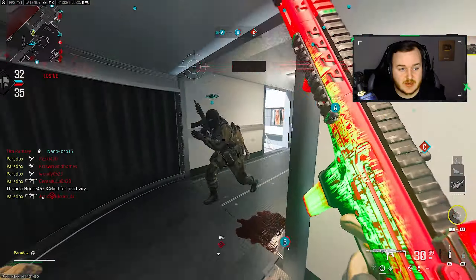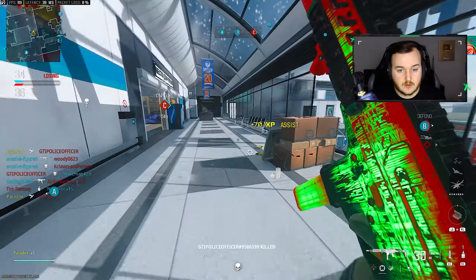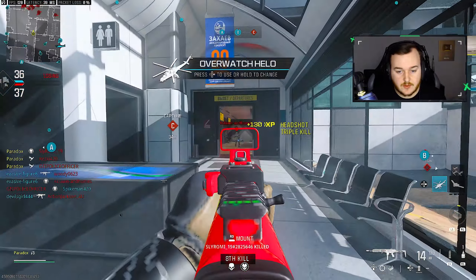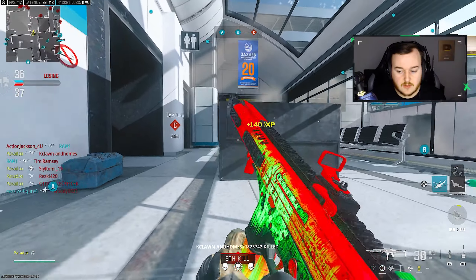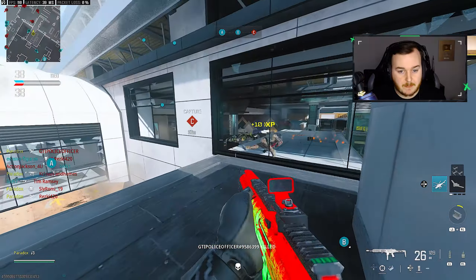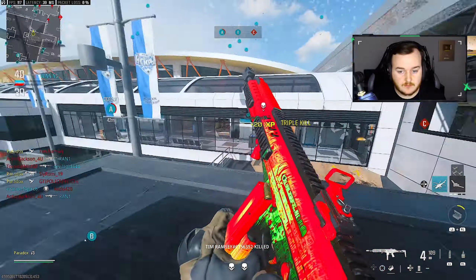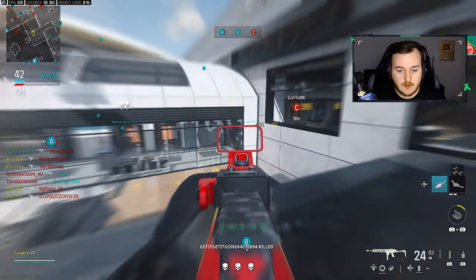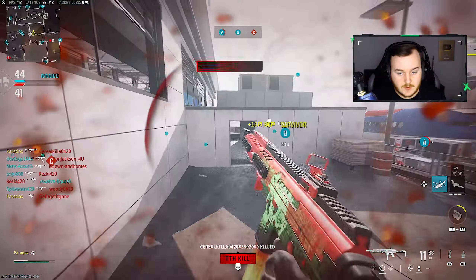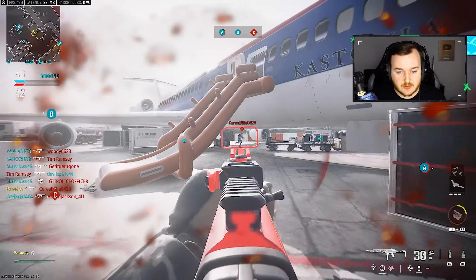The swarm is doing its thing here. I'm going to throw this nade over to create some space between us. As long as my swarm doesn't kill me, I think we'll be in a good situation — I think we're in a good spot.